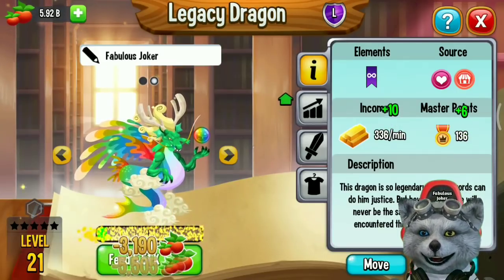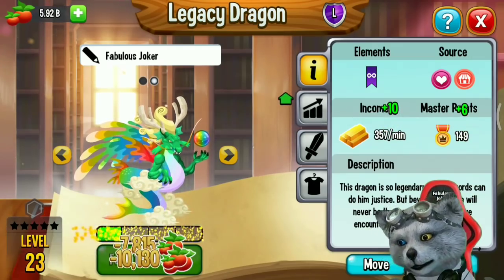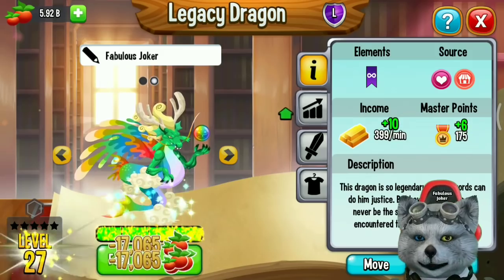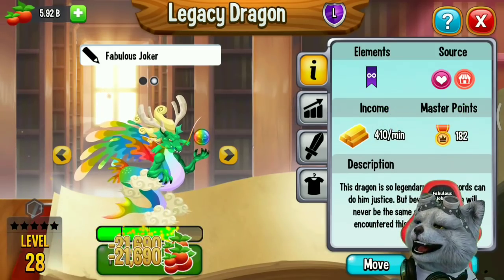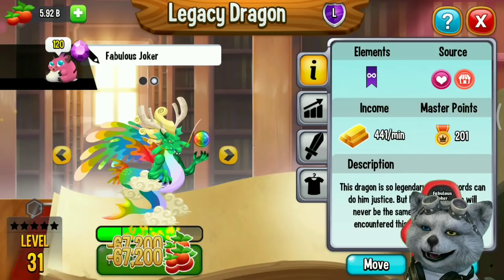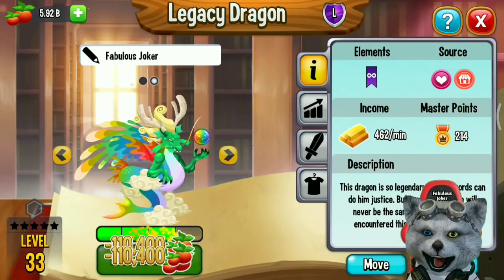Some players will try to get this dragon because they need it for doing quests — one of the quests requires this dragon to fight. So if you get the Legacy Dragon, just save it in your Dragonarium or habitat because you will need it for an upcoming event or quest.